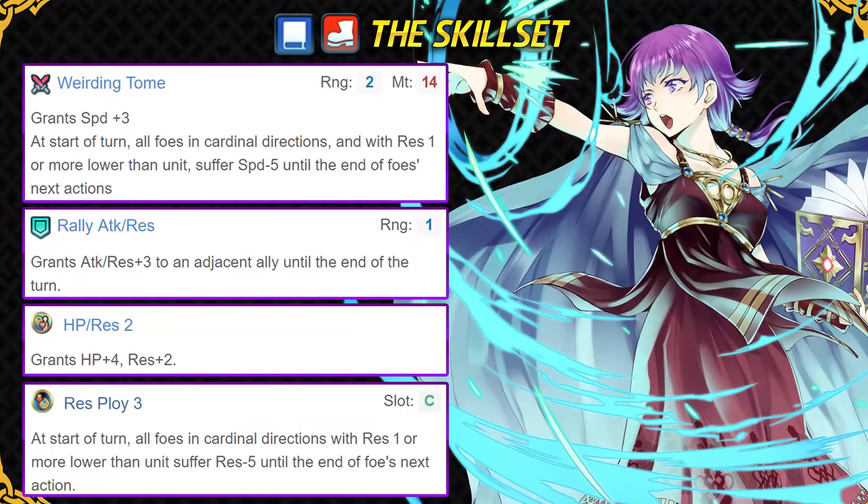Her weapon is Wearding Tome, which is a legendary weapon, so it cannot be inherited to any other unit. It has got Speed Plus 3 built into it, as well as Speed Ploy, which is amazing because without the plus 3 speed bonus she just has an average speed stat. The plus 3 speed from her weapon really helps her a lot. Speed Ploy is really good with her high res and helps her double a good amount of units after the debuff, or just avoid getting doubled by a lot of the fast mages.